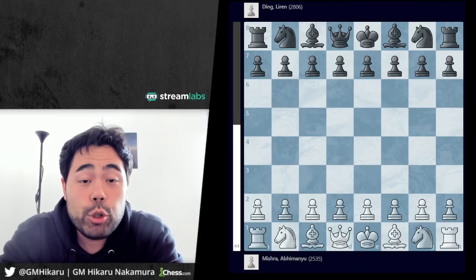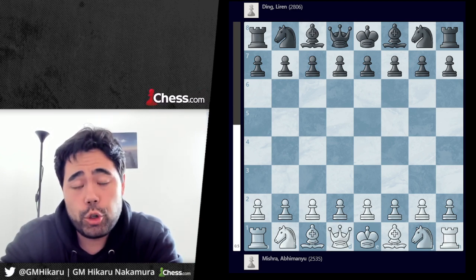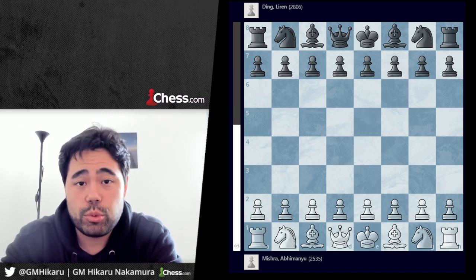Welcome back everyone. Today we're going to be looking at a game played between Ding Liren and Abu Manu Mishra, currently the world's youngest grandmaster, in the first round of the Chessable Masters being played on chess24.